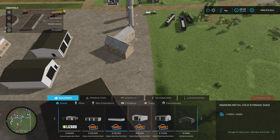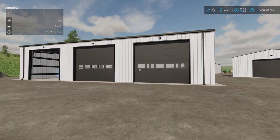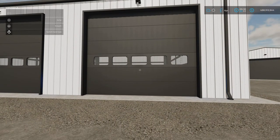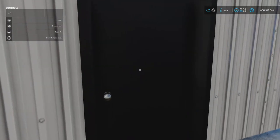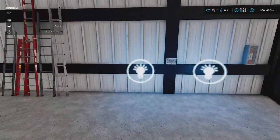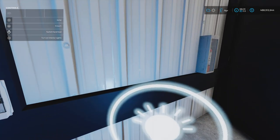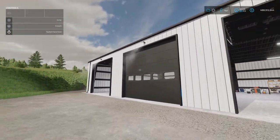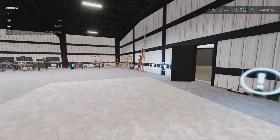The next shed is 100,000 to buy with two doors — one front, one rear. Then there's the 50,000 and 75,000 options. You can't open the doors from the outside; you go in through the side door where all the triggers are for opening, closing, and lighting. We have exterior and interior lights. You can also change the paint trim colour to black or white.